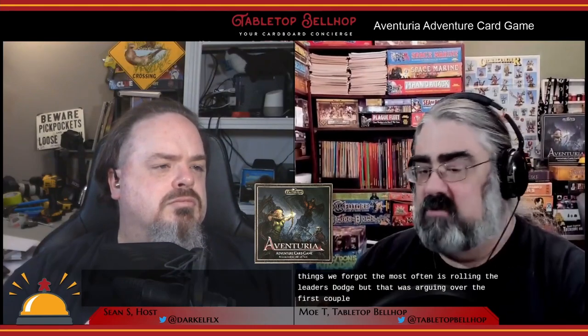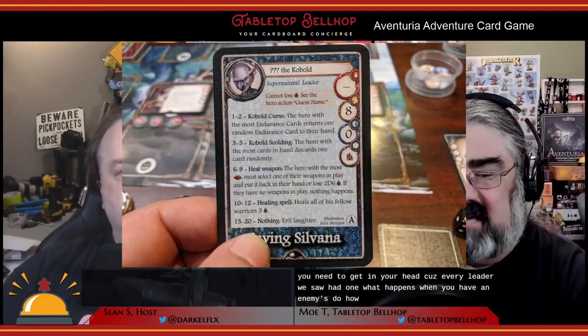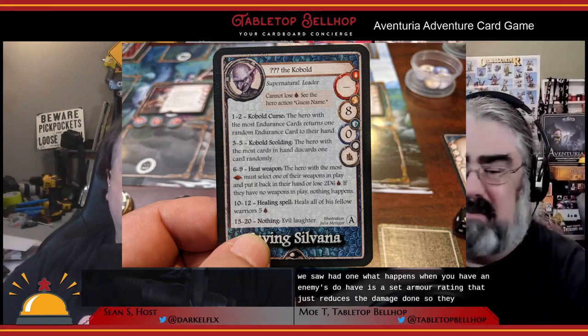Once set up, you start combat. Combat is very similar to dueling, which is why the game recommends you duel first. At the start it's the same: draw two cards, pick up to two cards to put down for endurance, play action cards and pay for them with endurance, and take actions including attacking. Some cards work differently in adventure versus duel mode, and that's clearly indicated on the card. Making an attack works the same except you're attacking leaders and henchmen instead of other players.